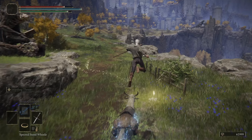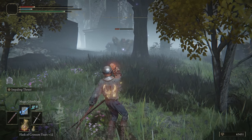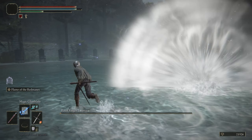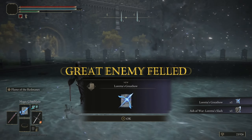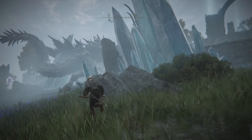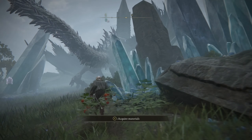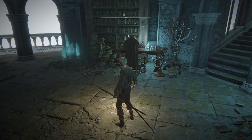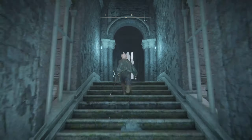We gotta go to the north of Liurnia of the Lakes, and then there's gonna be a hidden wall there. There's gonna be these scary little things — deal with them with fire, because they are a pain to deal with otherwise. Then we're gonna take down Royal Knight Loretta in the end area here. Sneak past this dragon; he's not worth fighting at this time, he'll just fly away. And then we're gonna go up to the top of Ranni's Rise.